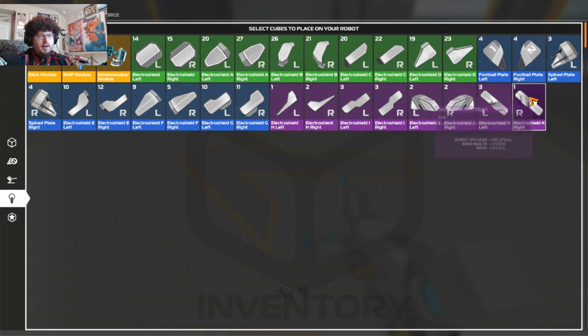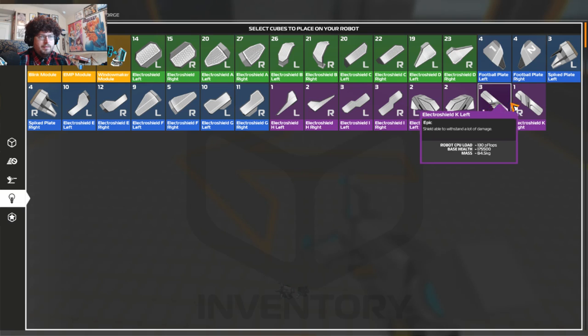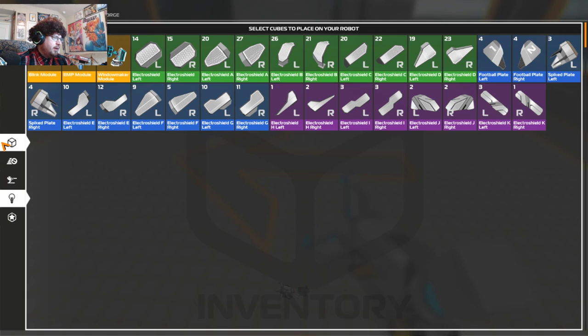And we're also going to be using various shield bits. We're going to use these big ones right here on the sides, and probably these ones for the back. We'll see. But without further ado, let's get into it.